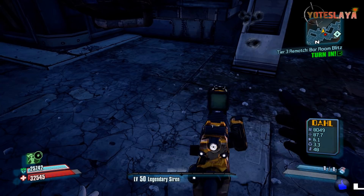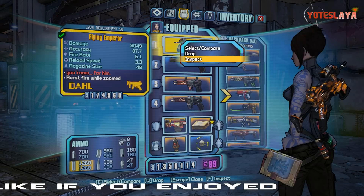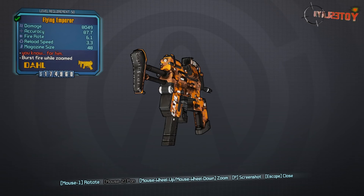Every single person I know who has got the Emperor from these assassins has got it from the very first guy. But all the assassins do have a chance to drop the Emperor — there are other players who got it from the second, third, and fourth. I just think it's quicker and more time-convenient to do that first one.